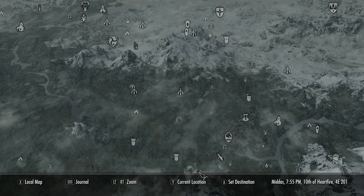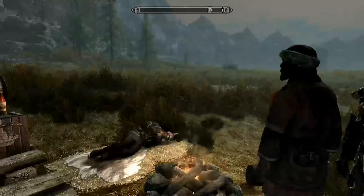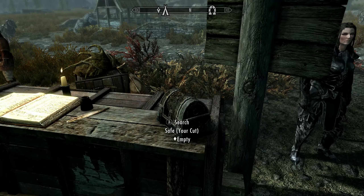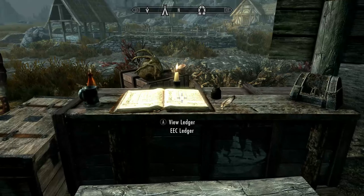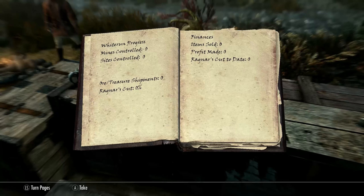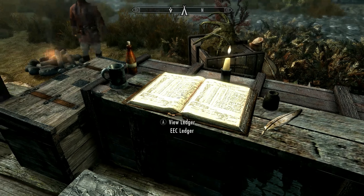Before heading to Corin, we want to try out the selling items feature. The gold is dropped into the strongbox. We open the EEC Ledger, which shows Whiterun progress — mines controlled: zero, sites controlled: zero, finances, items sold: zero, profits made: zero, Ragnar's cut to date: zero. Everything is tracked in the ledger. We go to test selling our items.